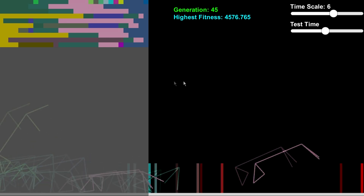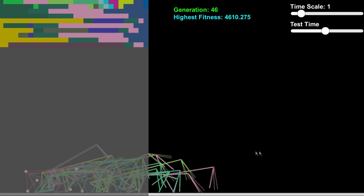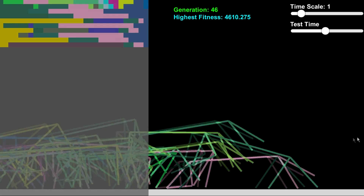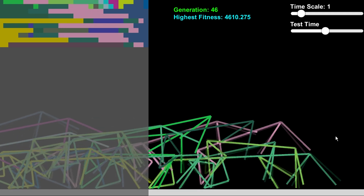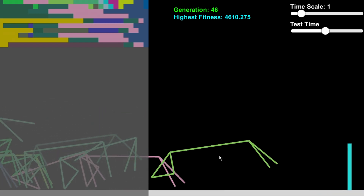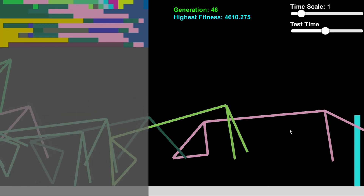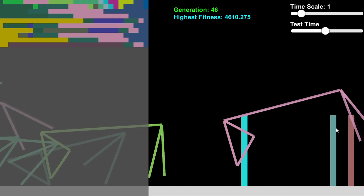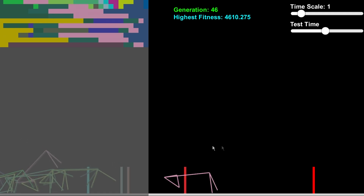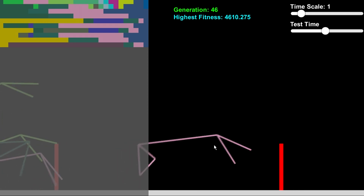Now let's slow down the timescale — I'm actually interested in how these guys are learning to run. Elegant. Usain Bolt over here. They're primarily using the back leg to get a little bit of a jump, and basically they're doing like a two bounce technique — I just made that up, I have no idea what that means. And launch. That's pretty cool.